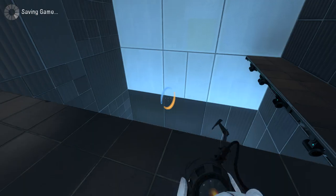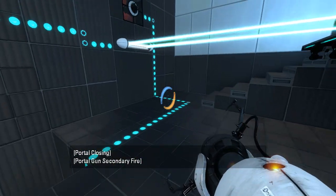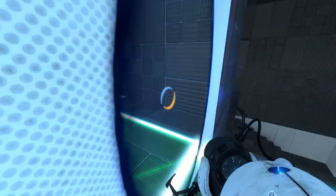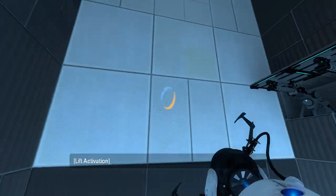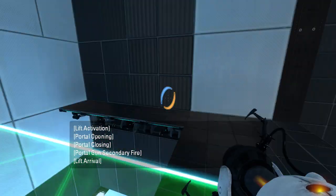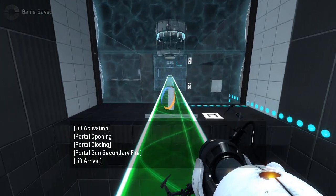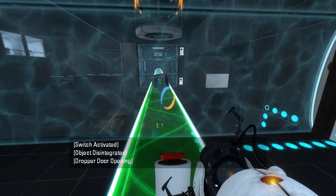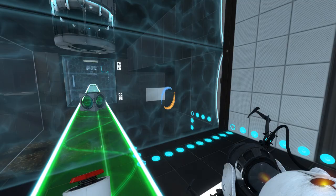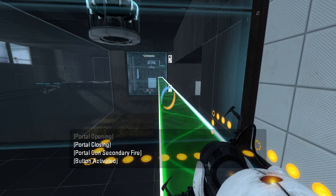Alright. Now we do this — we get the light bridge, and we ride up the lift, and put the light bridge there. Come on, up the lift, please. And then we can press the button to switch the fizzlers around. Oh yeah, that's a good point. So let's just move this over a bit. There we go.